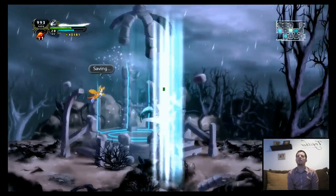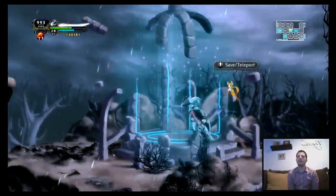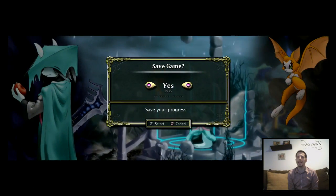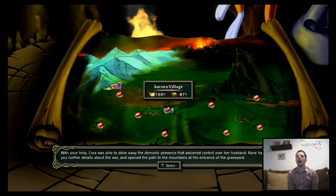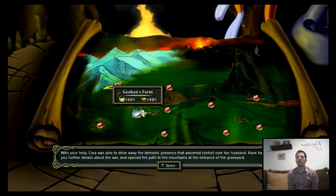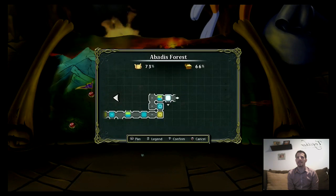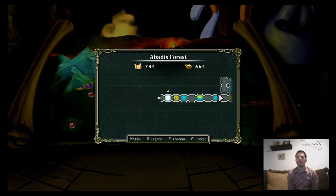Thank you for joining me playing Dust. What I did is I was looking up some videos on where the cages were. I'm gonna use a teleport stone here. There's a cage in Abadiz Forest right around here that I want to go back to and get.